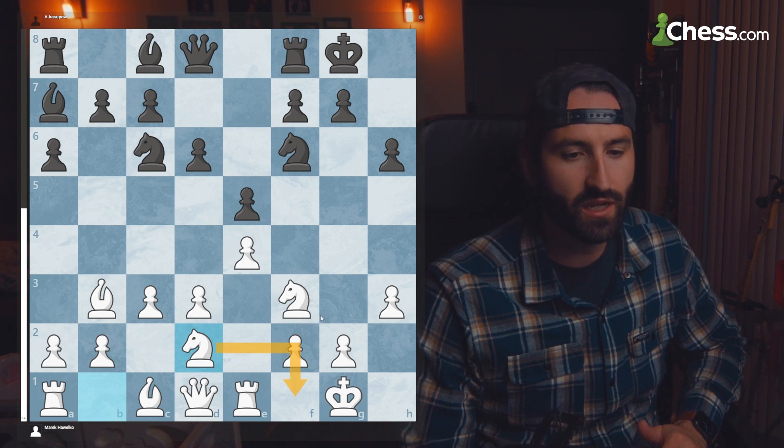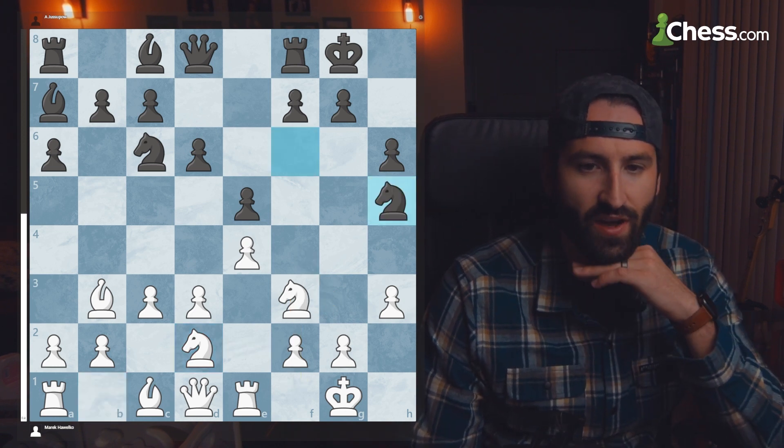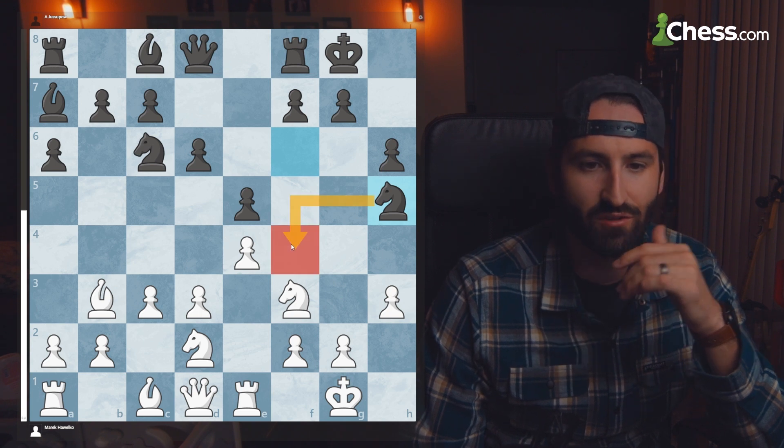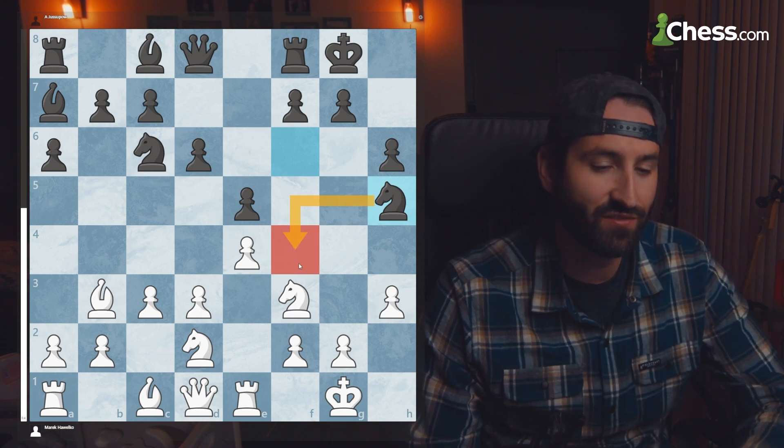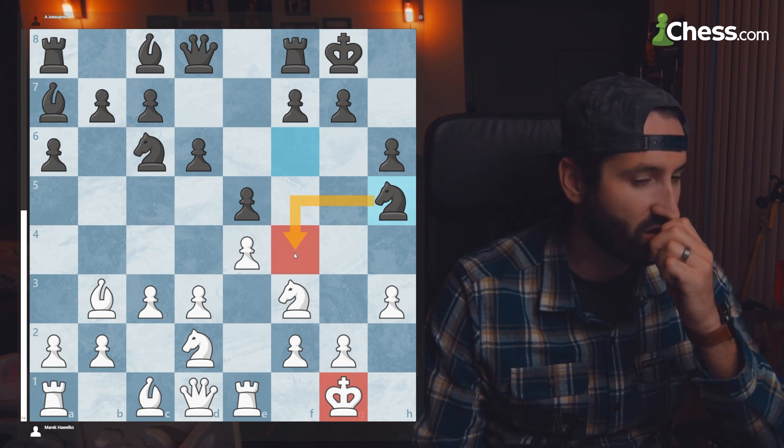White gets the knight into the game, looking to reach the F5 square. After going knight to H5, the black knight is now shooting for F4. So in the King's Indian defense structure against the castled king, F4 is available for black as well.